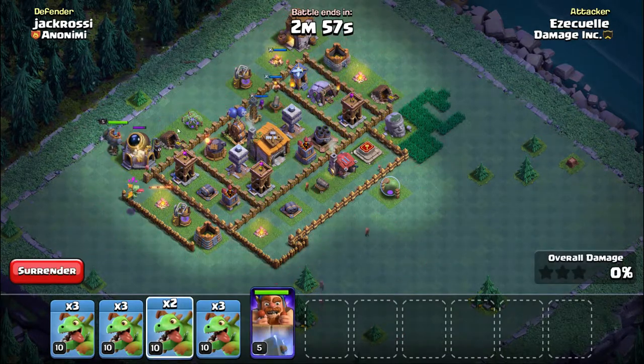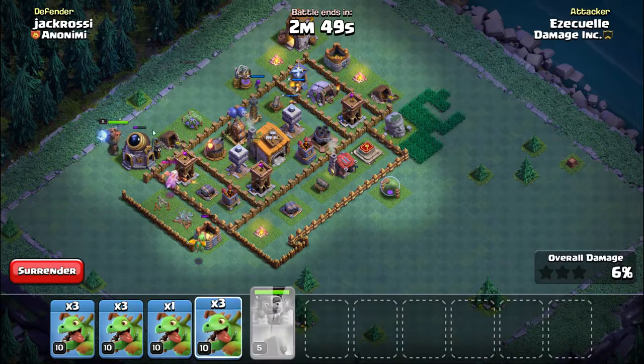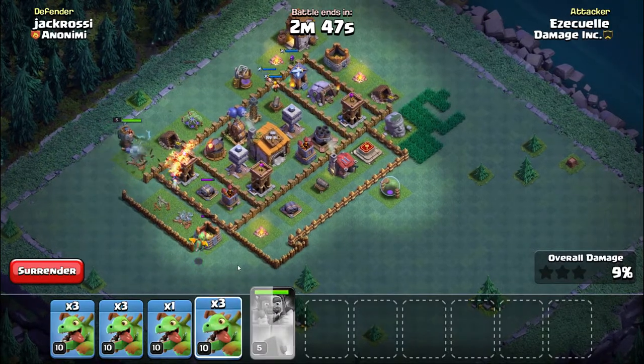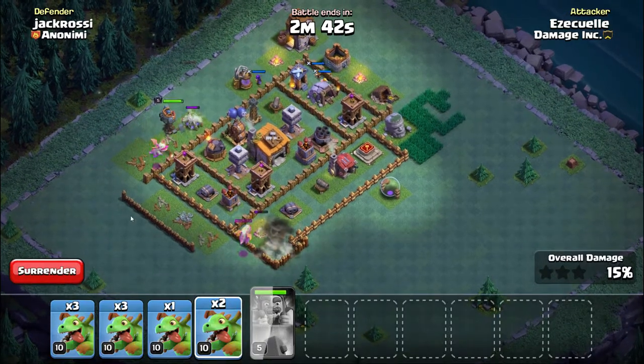So we went over the first way I try to take out the air bombs: putting a baby dragon in, letting the air bomb target it, then attacking the air bomb with a second one — kind of using the first one as a decoy. The second way we'll do this is by putting the hero on it.